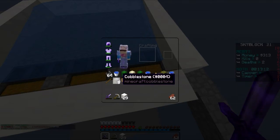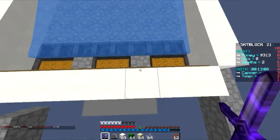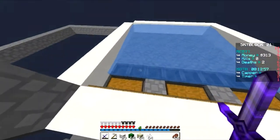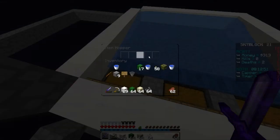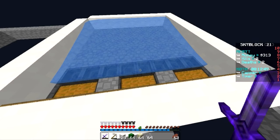So now we need to actually build the cactus farm itself. This collection mechanism will flow into these three double chests. This amount of storage is enough to make you around 30,000 - about a third of a hundred thousand - per full chest. Actually, counting the hoppers too since they have five slots each, it might get you closer to 40,000.